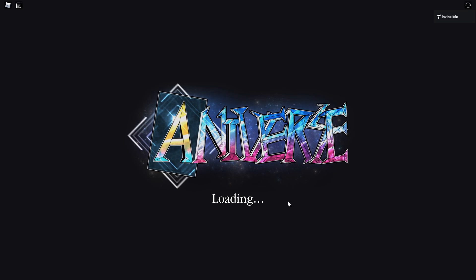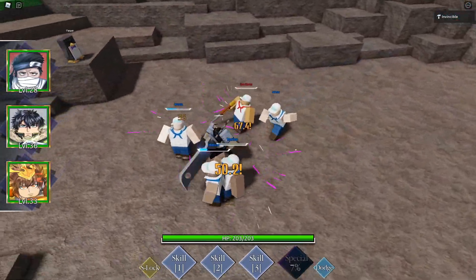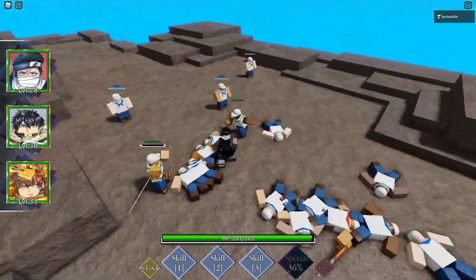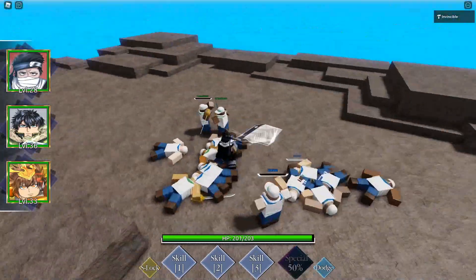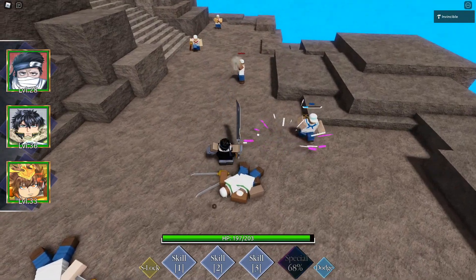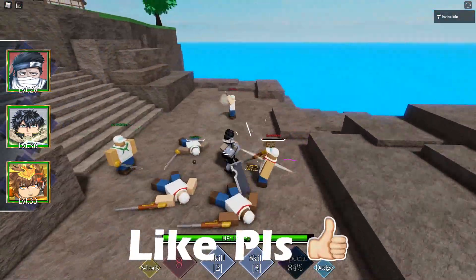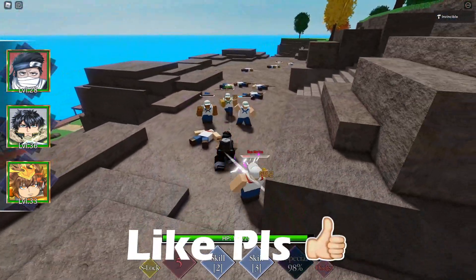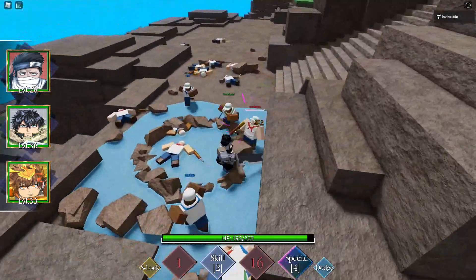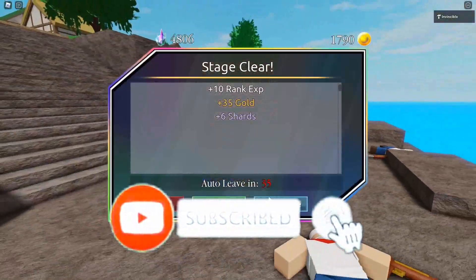There are two currencies in the game: shards and gold coins. Gold coins are for leveling up your souls so they can provide increased stat boosts. Shards are for summoning. If you're not beating stages, you need to level up your characters — it's not a skill issue, it's a level issue. The mist guy is so powerful, especially if you level up your characters.